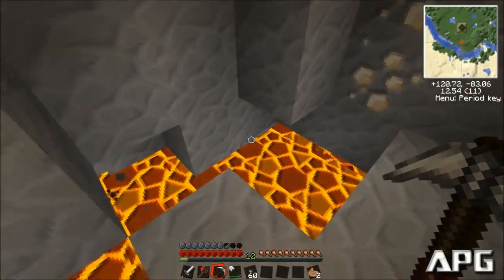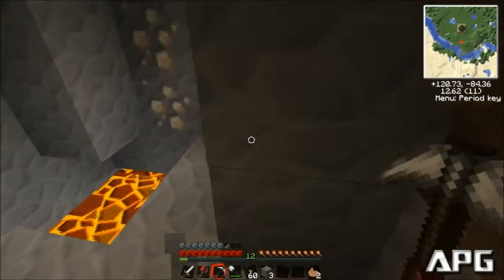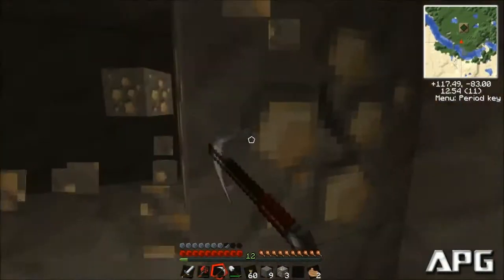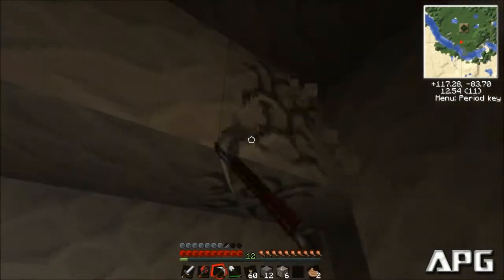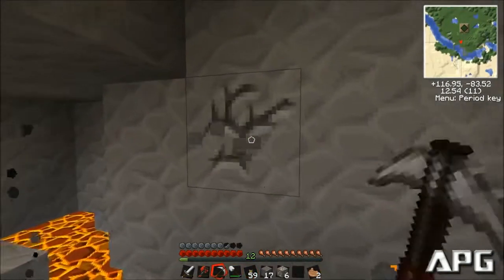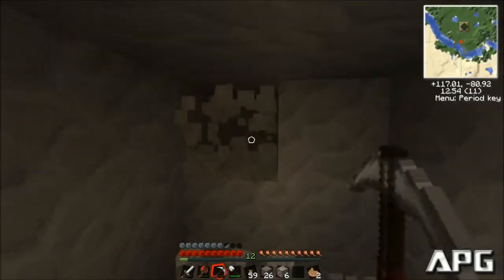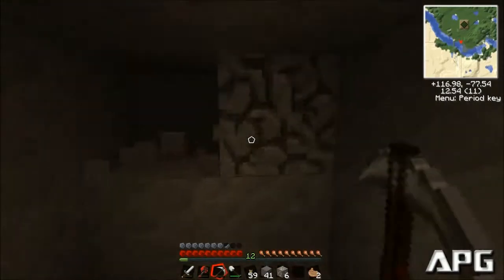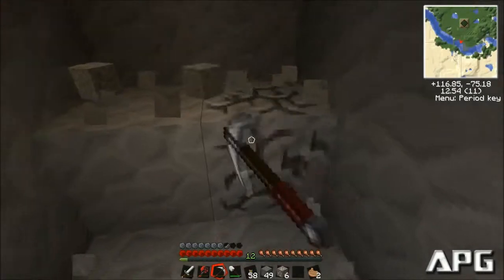We've moved a little ways away from here. I don't have any cobblestone, but what I can do is start bridging because I want to go this way. This is the direction I want to go for the next branch. We're going to do branch mining because that's just what we're going to have to do to find diamonds. I'm going to grab this iron while I can. I'll do a two-by-two and see if we can't find some diamonds out towards the desert.